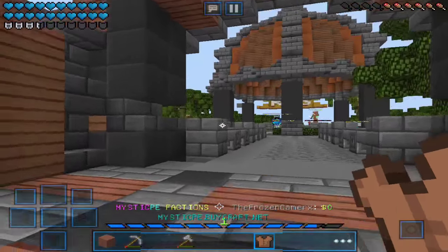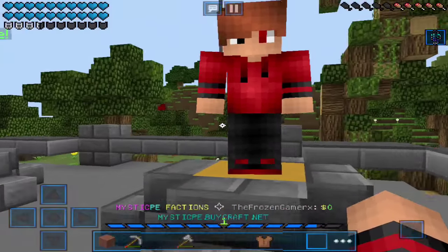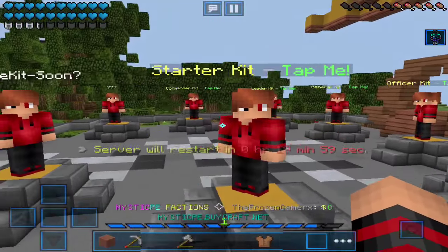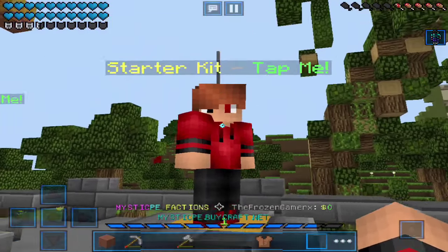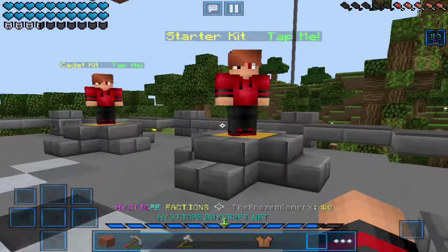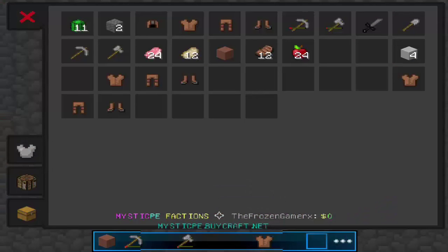There's a player over here — not sure if he's hacking or if it's just a mod. Oh, they fixed it — nice. Anyway, your skin looks really good, I don't know what it is. They also have this cool plugin where there are NPC-style characters that look like players — you tap them and they give you a kit and stuff. As you guys can see, it gave me a bunch of stuff.